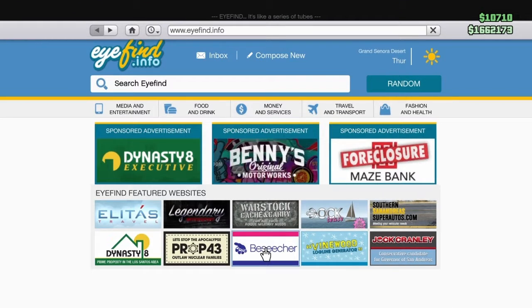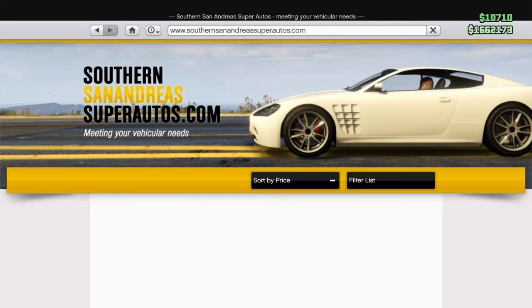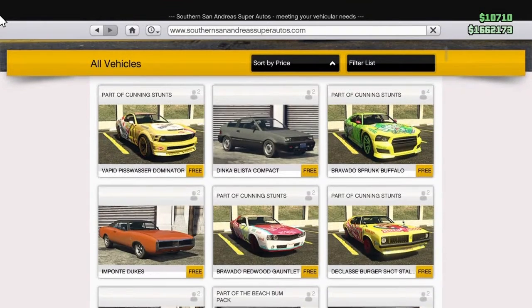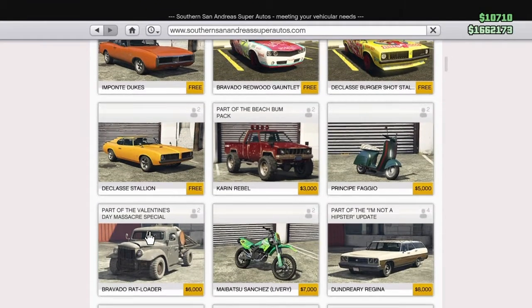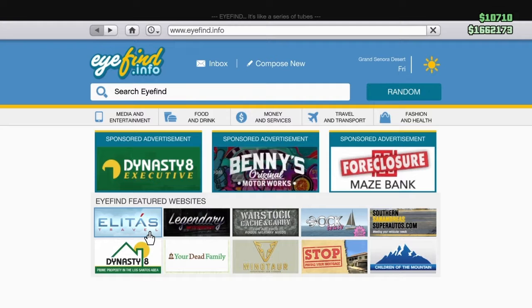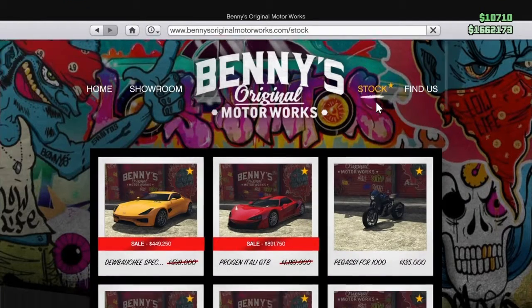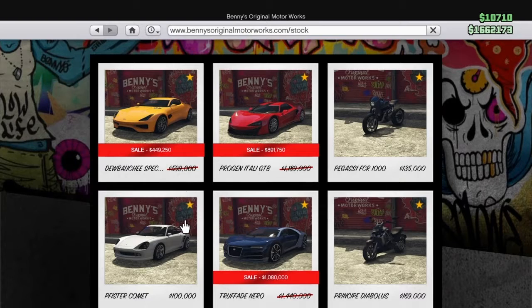The Kraken is also free and that's worth over a million dollars, so that's definitely worth picking up. If you are a returning player, be sure to get all these things — Rockstar might take them off, and if they do, you won't be able to get them back. Sorting by price again, we can see the Blister Compact has become free, as well as the Imponte Dukes and Stallion — all free for returning players.